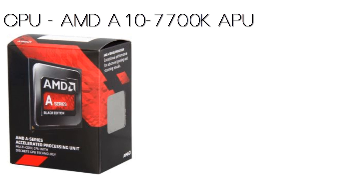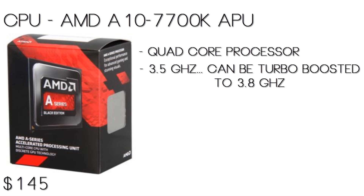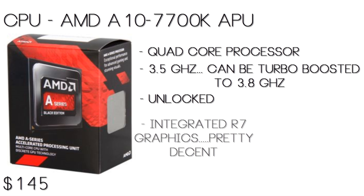So for the processor, we went with an AMD A10 7700K APU. This is actually a very good processor for the price — it comes in at $145. It's a quad-core processor clocked at 3.5GHz and it can be turbo boosted to 3.8GHz, and I believe it can be overclocked even further. Now as it is an APU, it does have integrated R7 graphics, which are actually very good. As I said, it can play Battlefield 4, Metro Last Light, and Crysis easily at medium to high settings, so it's a very good graphics option. Overall you're getting a decent processor and an $80 to $100 graphics card built in for just $145.